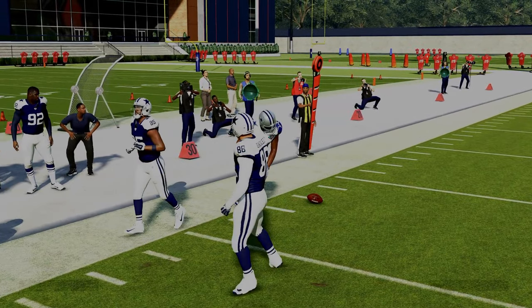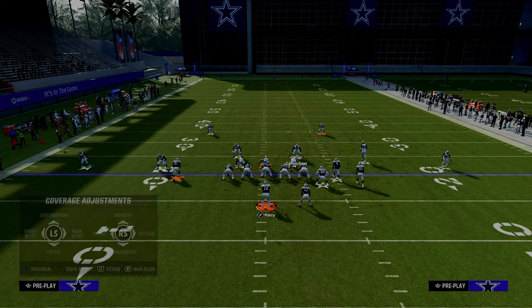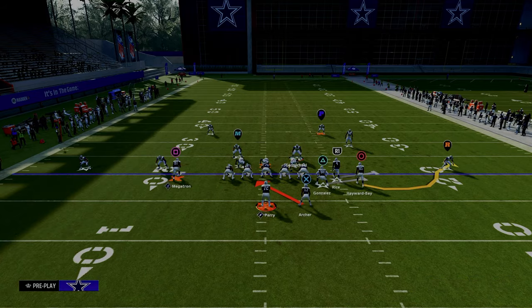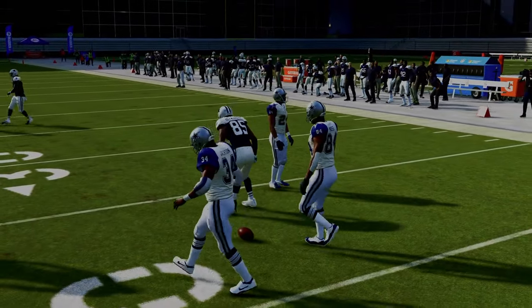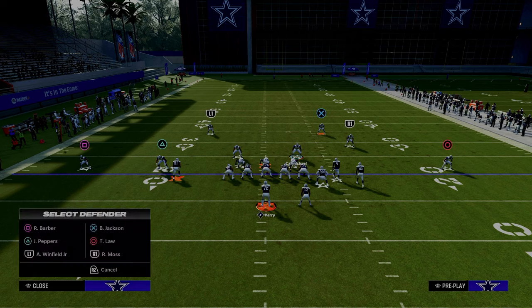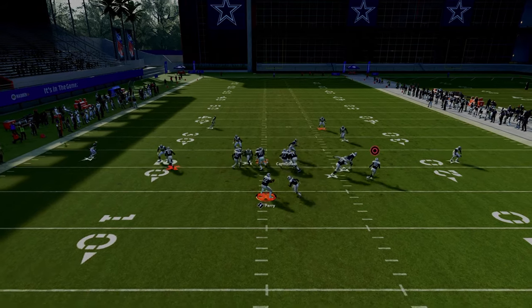One of the most important things you have to be prepared to defend when playing this formation is the RPO — it's very good. The read key is on the outside, and as you can see, it's honestly not bad. In general, just base press dollar is my preference here. I just think it plays this really well. I don't think it's that complicated — just play base press dollar, and when I see RPO with my user, they're significantly weaker on the left side, so I'm just running out there.